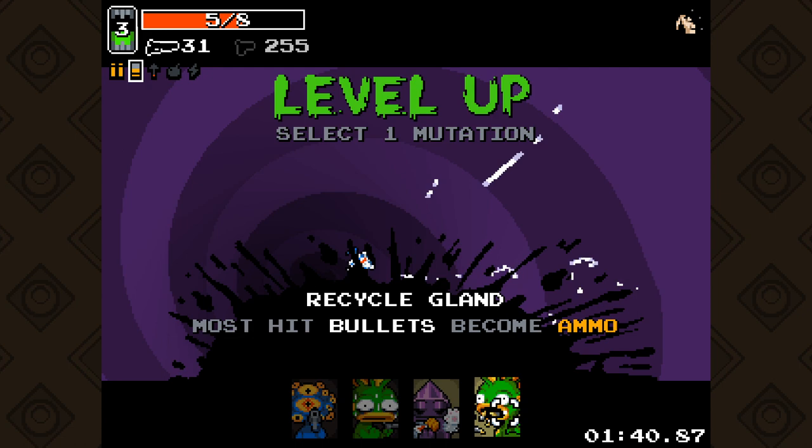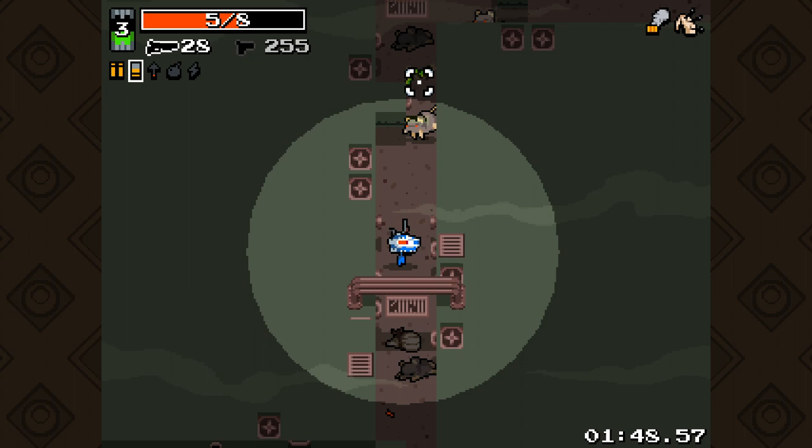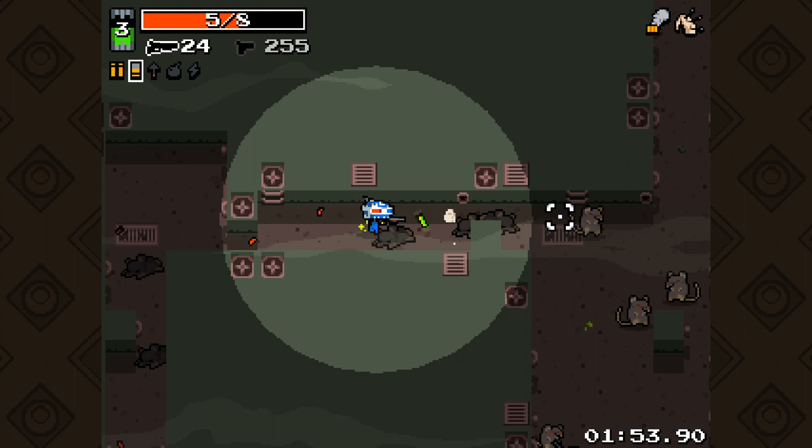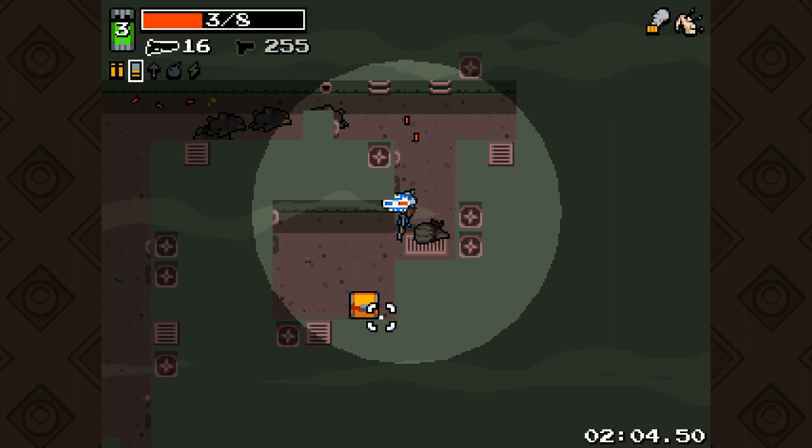Some more ammo and that should be it. Nice. Probably go with this again - ammo and HP drops seem super useful. Let's push on forward. Shotguns in this area are probably my favorite thing - being able to keep these rats away with a close range blast of damage that can kill multiple enemies in a single hit is very, very nice. You got too close to me, dude.